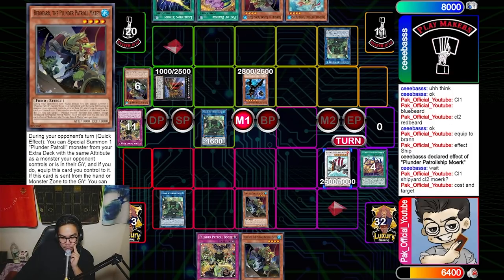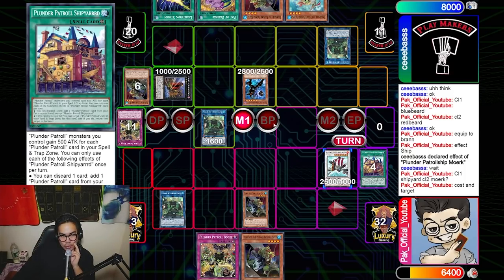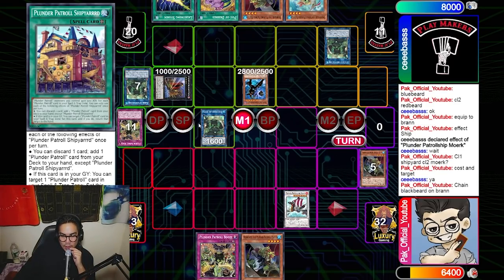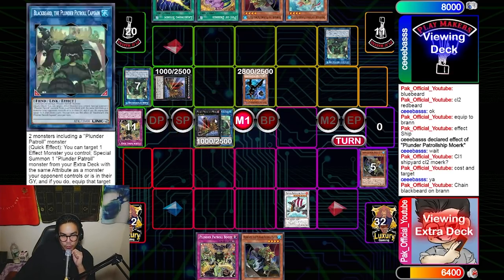He chains Morgue to my Brand so the equip falls off and I don't get to add it back to hand. However, he didn't read Shipyard correctly — Shipyard does A and then B, meaning it sets the card first regardless of whether the card you're bouncing back gets removed. So he hits the Brand, and I chain Blackbeard on the Brand to summon Morgue and draw a card.